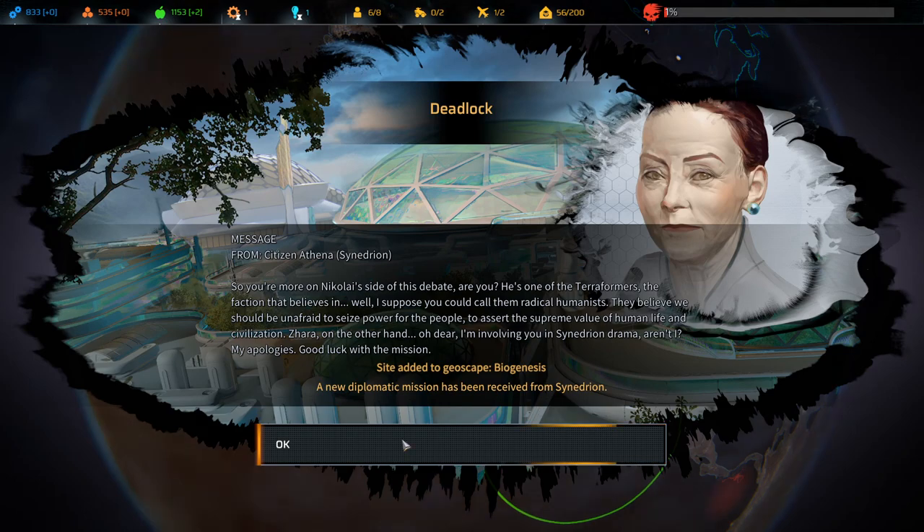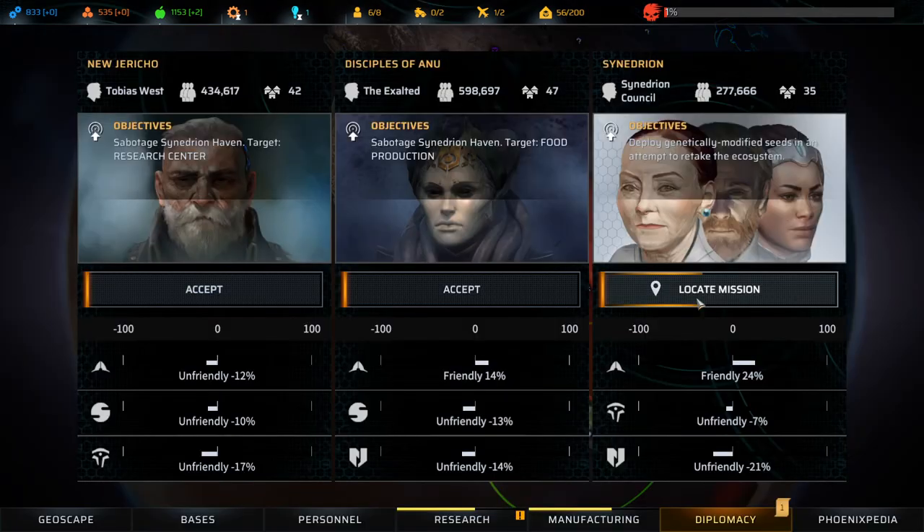Oh my god, I hate you guys. Biogenesis locate mission. So I need to sabotage Synedrion Haven. The good news if I went with these factions is that it's possible we could have gained favor with both of them, because I could have just done sabotage Synedrion Haven twice and fucked over the Synedrions.